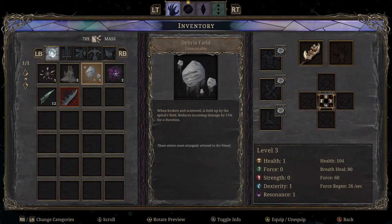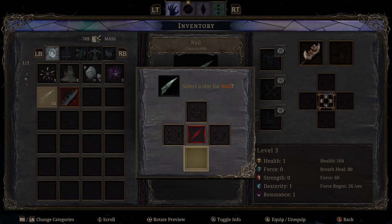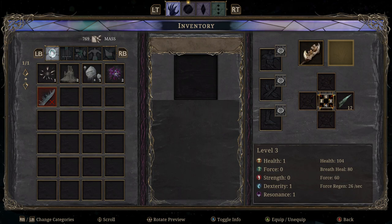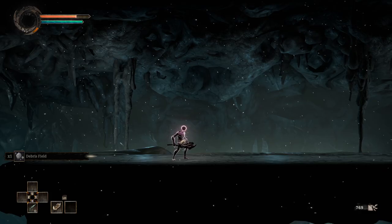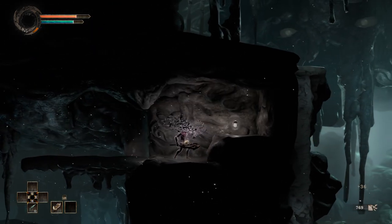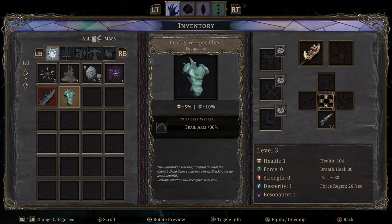What's a debris field? Reduces incoming damage. Can we equip these? Let's put it on — actually, you know what, that's going to be a terrible idea, because I'm going to confuse myself by having them on a right button but wanting to throw them left. Grow to gain — that gave us the hunt point. I don't fully know what those are. Prickly Weeper Chest — can we equip that? Yeah. Frail arm plus 30%. Oh, we can also just equip things as cosmetic. That's interesting. I'm going to get some armor here.